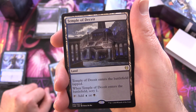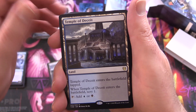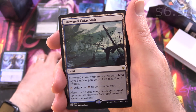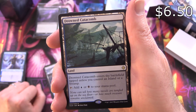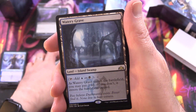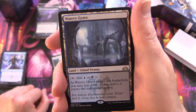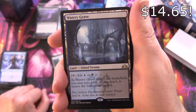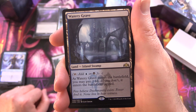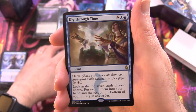Temple of Deceit is a land that enters the battlefield tapped. When it enters, scry 1, then tap it for blue or black. We're probably getting four of those. Drowned Catacomb enters the battlefield tapped unless you're controlling an island or swamp, tapping for blue or black — two of those. And a Shockland: they've been putting a token Shockland in each of the decks. We've got a Watery Grave, an island and swamp, tapping for blue or black. As it enters, you may pay two life or it enters tapped. A nice include.